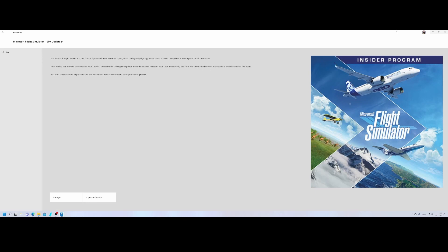It's almost time for the official delivery of Sim Update number nine, and that's why you need to consider what you're going to do, because as soon as Sim Update number nine is released, you might not receive that official build due to the fact that you're participating in the beta or insider program, just as I am.